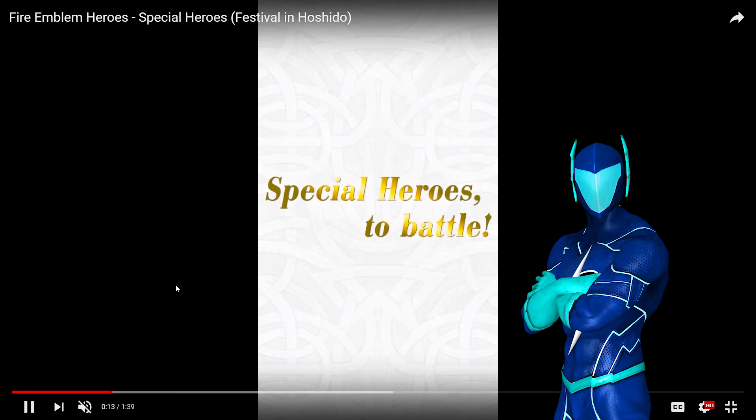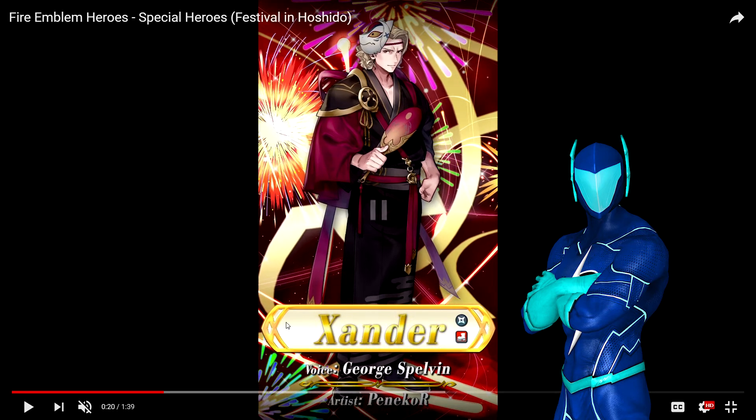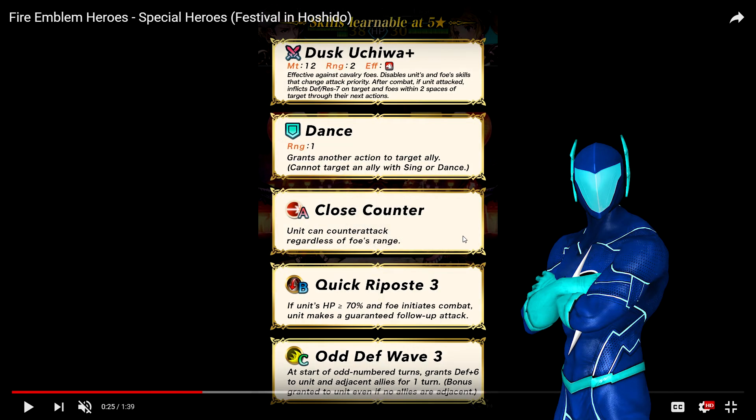So first of all, we got Dancing Knight Xander. I did not expect Xander to be on here. But from the silhouette, some people thought it was going to be Xander, and they guessed it right. He's a dagger dancer — the second one we've had, the first being Performing Artist Olivia. He's going to have Dusk Uchiwa Plus, which is inheritable. It's effective against cavalry foes and has Hardy Bearing built into it. And then after combat, if unit attacks, it inflicts defense and resistance minus 7, like other dagger units.